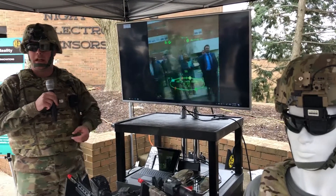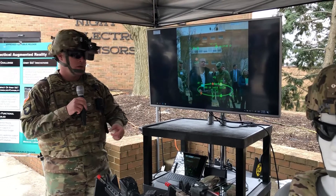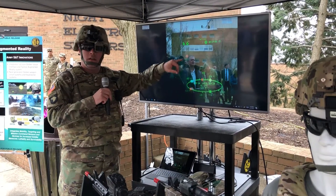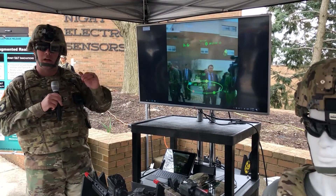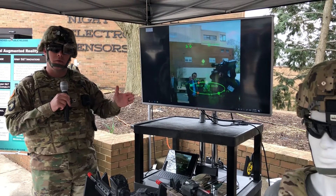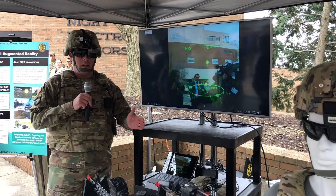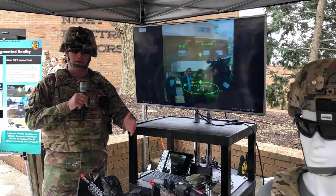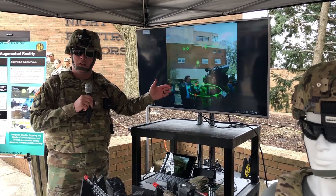Instead of shooting a straight-line azimuth and trying to pull out a compass, concentrate on a pace count. You'll see a checkpoint out there, sort of like an enemy icon, and all you have to do is move to your checkpoint. Instead of going through god-awful draws or terrain you don't want to go through, you can move prone towards the earth and still stay online with that without worrying about boxing off obstacles on your route.